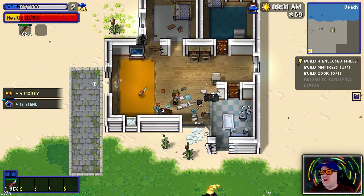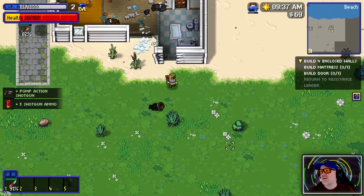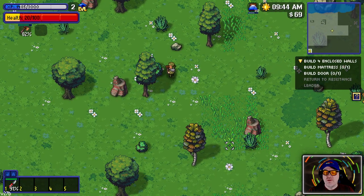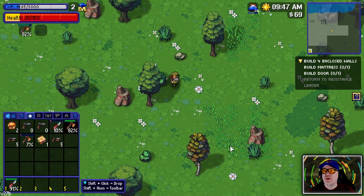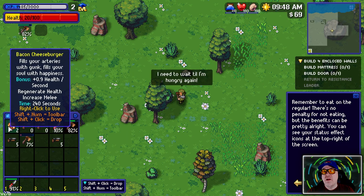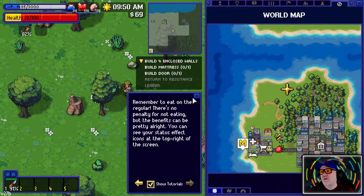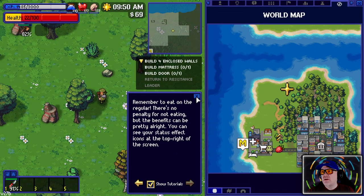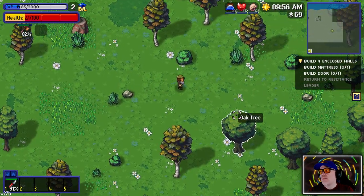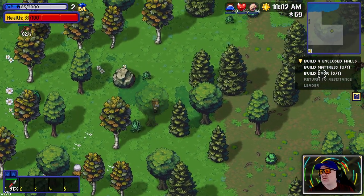Look at the mess here. I'm surprised we haven't seen any police come to inquire what we're up to. Let's look at our inventory - we can right-click and eat that. My health didn't go up though. We need more health. Remember to eat regularly - there's no penalty for not eating. We're exploring this little wilderness because I've got no idea how to build four enclosed walls.